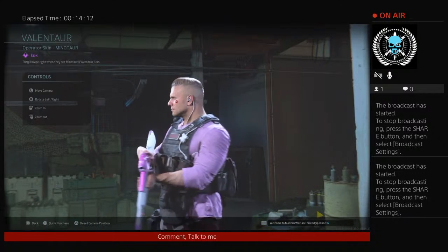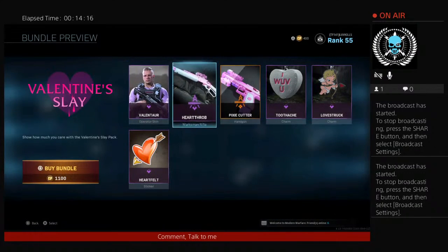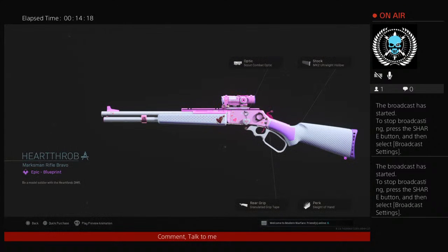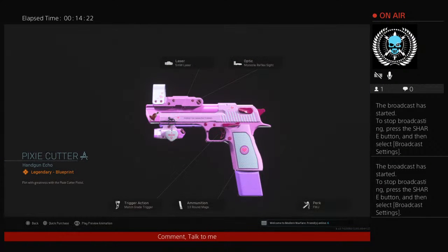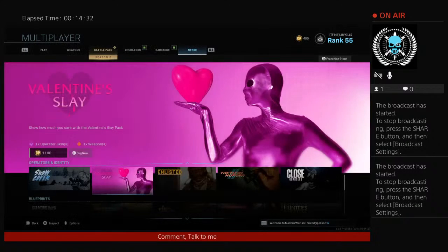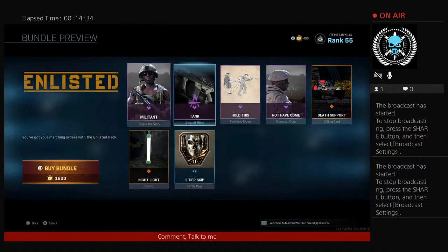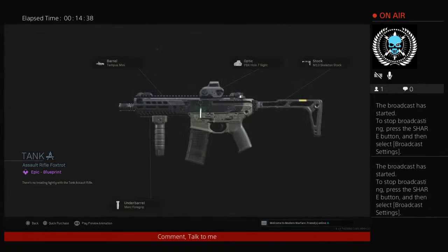This is Valantar — what the hell! And then here's your Reichstead rifle. What the fuck is this — the pixie cutter. What on God's green earth is this? I love it actually. I'm more excited about the shop stuff than the actual battle pass, which is sad.